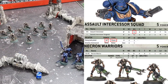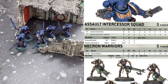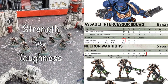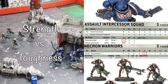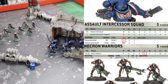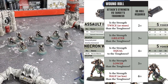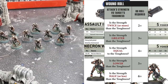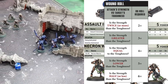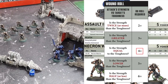Now we need to roll for each of these hits to see if they wound the target. To do so, we need to compare the Strength of the weapon with the Toughness of the target. The Heavy Bolt Pistol has a Strength of 4 and the Necron Warriors each have a Toughness of 4 — they're evenly matched. Next we consult the wound table, which has been memorised by most 40k players. The higher the toughness compared to the weapon's strength, the harder it is to wound. Since they're evenly matched, we need to roll a 4 or higher to wound.